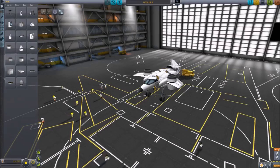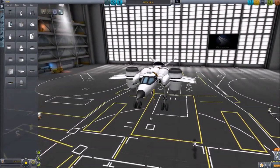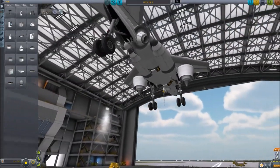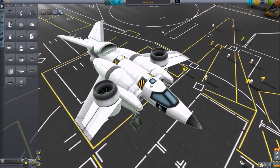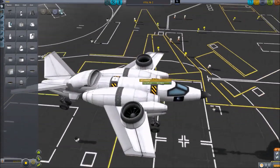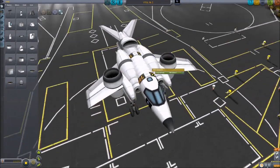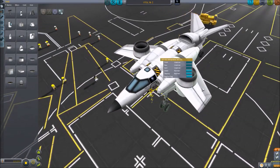I'll throw this bit in at the end for anyone interested in how it was built. Walking through the key elements: starting with the Mark 1 cockpit, it goes to a fuel fuselage, then four more fuel fuselages just to give us quite a bit of fuel. Then it uses tail fins for the wings.